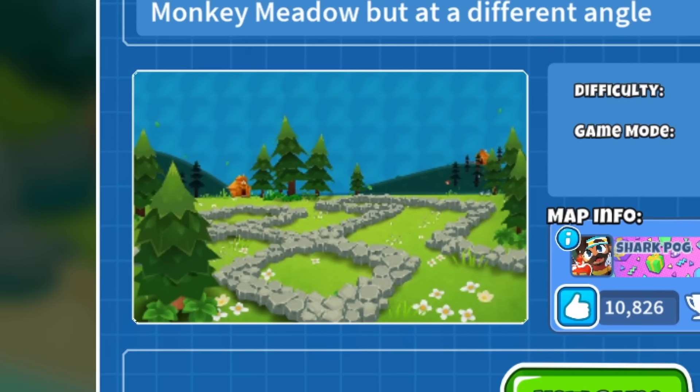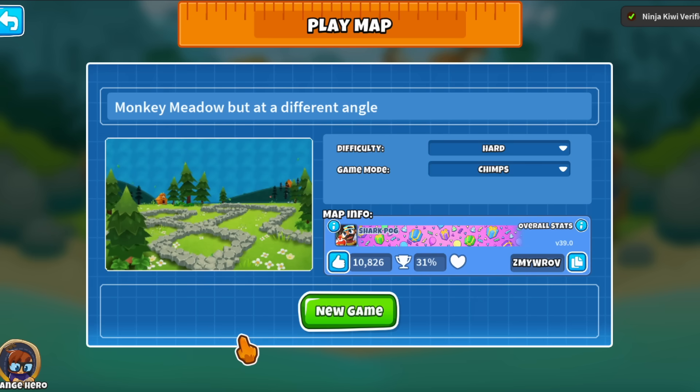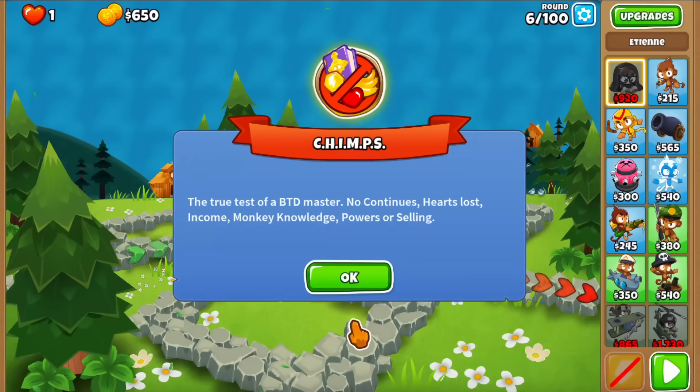It's only been two days, but I already found the best looking map, at least so far. This is an absolutely gorgeous map and it's called Monkey Meadow, but at a different angle, made by Shark Pog. I cannot give a shout out big enough to this person — I have no idea how they made this thing happen.